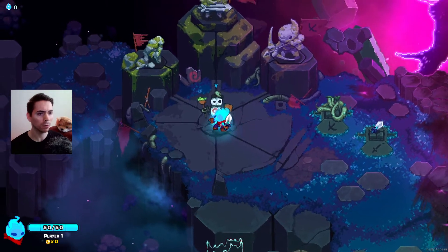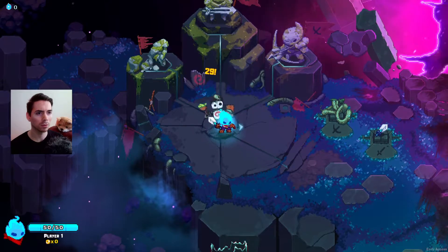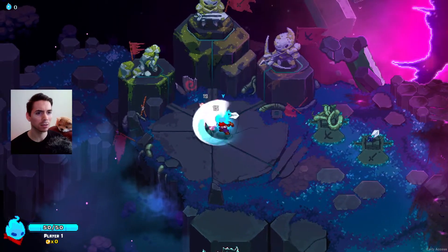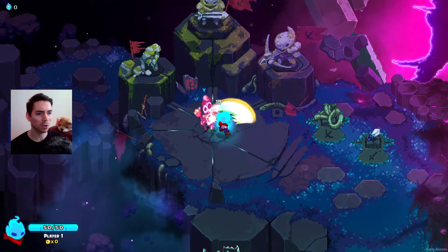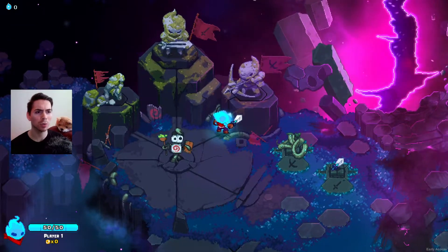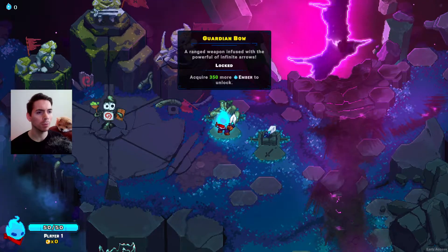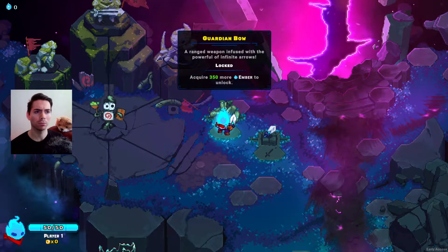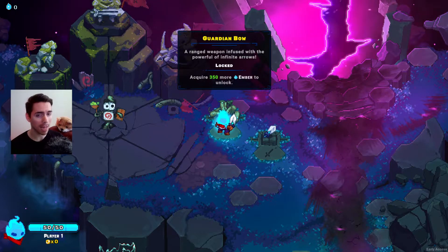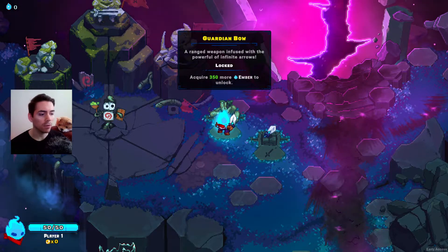I think this is really beautiful. We can see our damage numbers. Oh, is that giving energy to these? Should I keep hitting these? Maybe I need something stronger to unlock whatever that is. Guardian Bow — a ranged weapon infused with the powerful... the powerful of infinite arrows. Now this is early access, there's going to be bugs, there's going to be some language things that need to be fixed. That's fine.